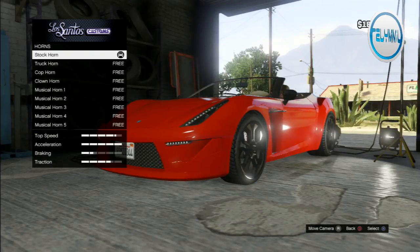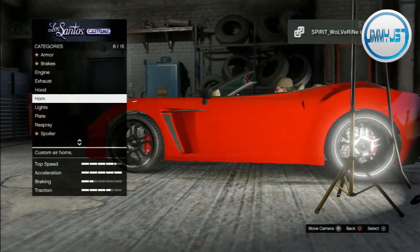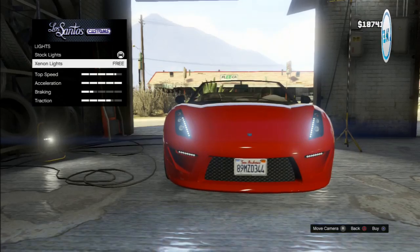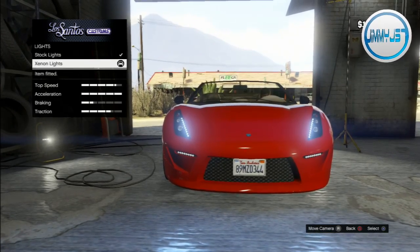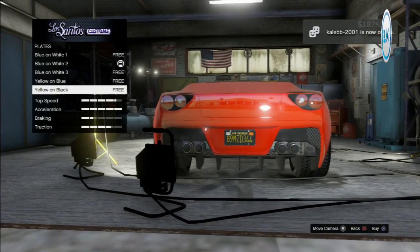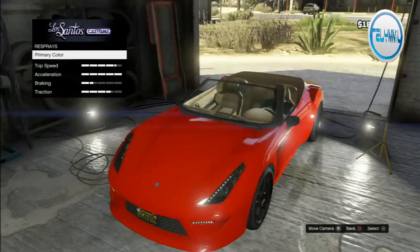For the carbon hood, I'm going to stick with the stock hood this time. For horns, I always like getting Musical Horn Four — that's just my favorite. Let's go with xenon lights; they always look cooler. That blue just makes the car look awesome. And for the plate, I always like to get black on yellow.